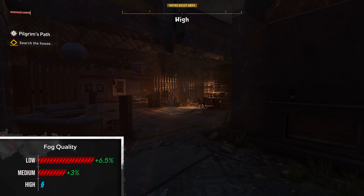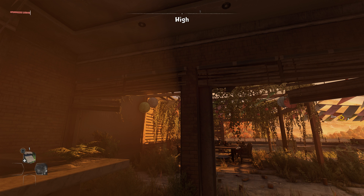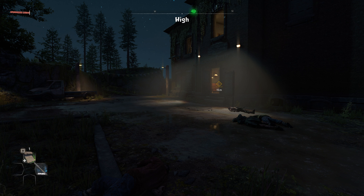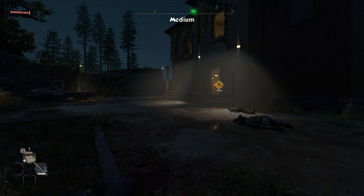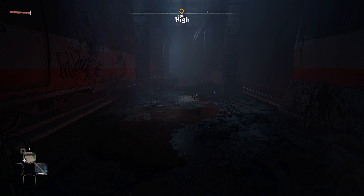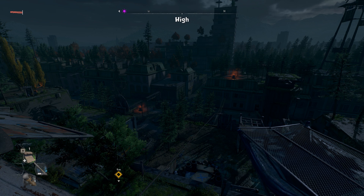Fog quality doesn't really make too much of a visual difference between high and medium settings, so my recommendation is to go for medium and get that extra 3% performance. You might consider going all the way down with this setting to remove that weird light beam in certain areas and make the game look cleaner.